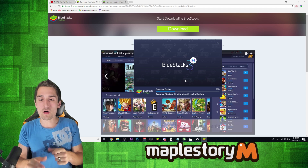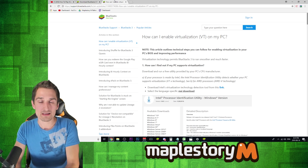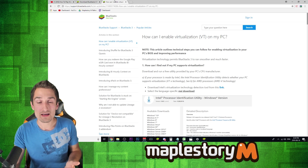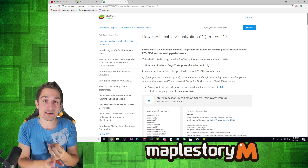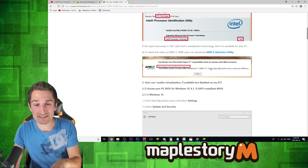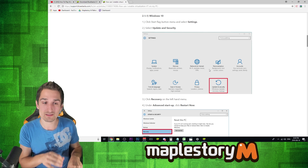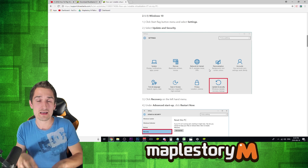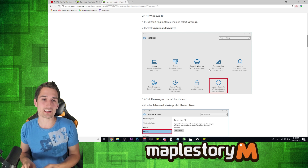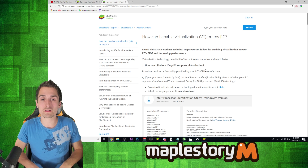While we're waiting on BlueStacks to install, the other thing I need to talk about is enabling virtualization on your PC. BlueStacks is not going to work as well as it should if you don't have virtualization enabled. I'm going to have a link to an article that walks you through how to find out if virtualization is enabled, and if it isn't, how to go to your BIOS and enable it. This is slightly different for every computer, but you can Google the name of your computer or motherboard and 'how to enable virtualization.' Often it's called 'Virtualization Technology' and you need to enable it. I'll link this page in the description below the download link.